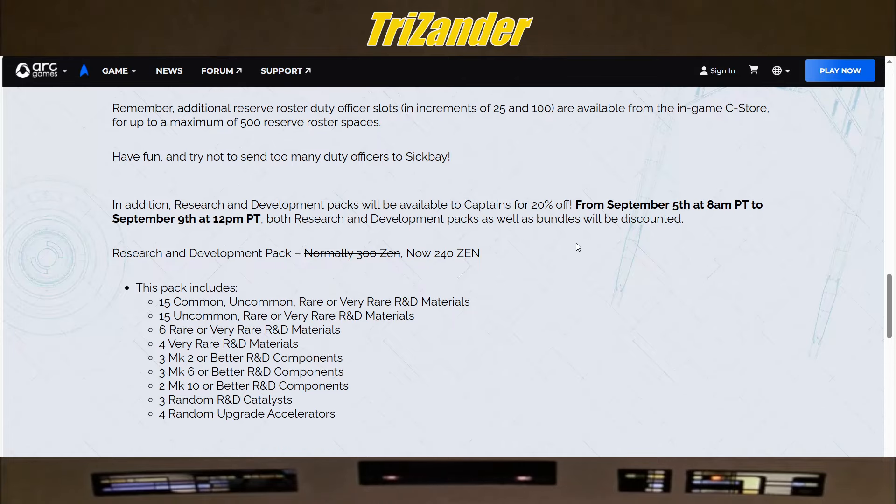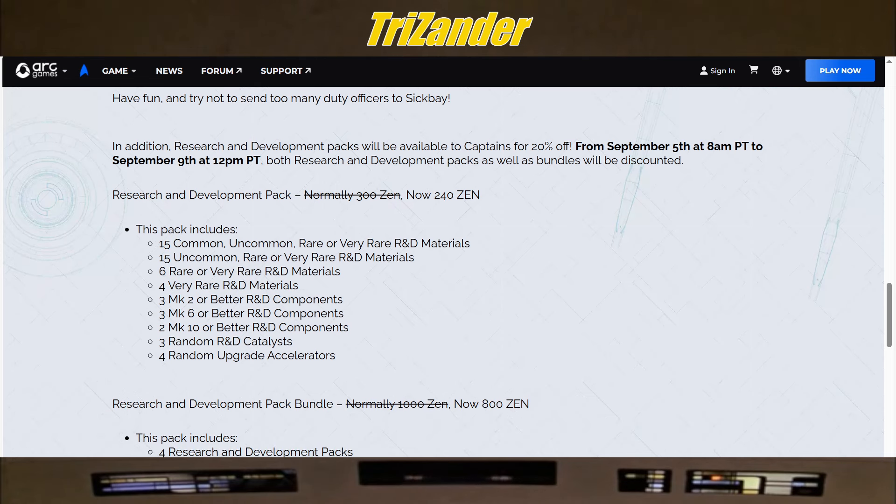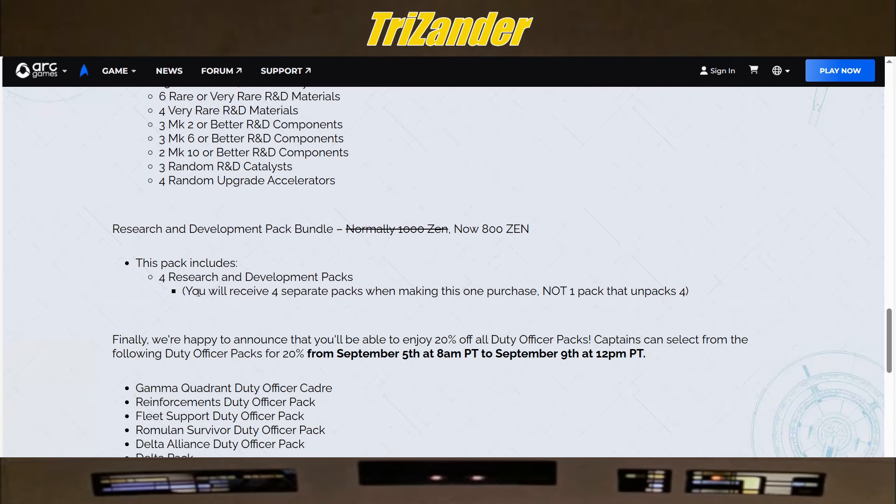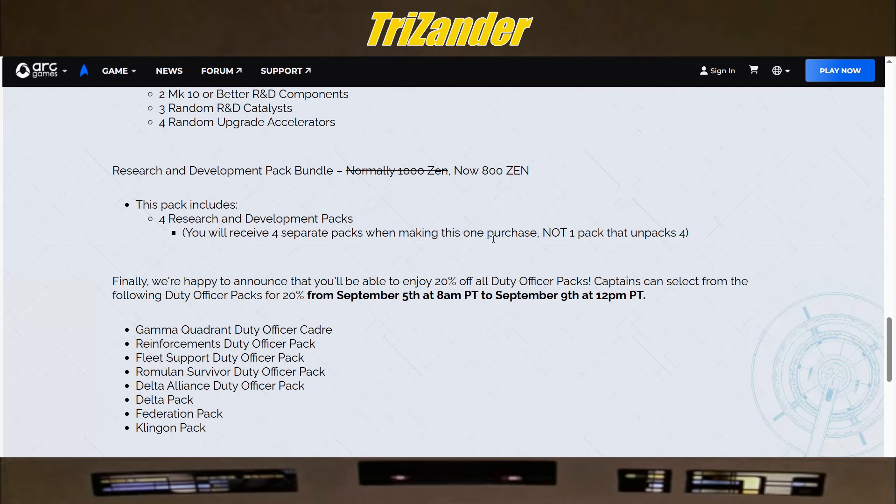Both research and development packs as well as bundles will be discounted. The R&D pack, normally 300, is now 240, and includes 15 common/uncommon, 15 uncommon/very rare, 6 rare/very rare, 4 very rare, 3 mark 2 or better, 3 mark 6 or better, 2 mark 10, 3 random R&D catalysts, and 4 random upgrade accelerators. The R&D pack bundle, normally 1,000, is 800, and includes four R&D packs — you'll see four separate packs when purchasing, not one pack that unpacks four.